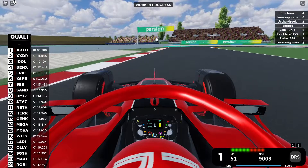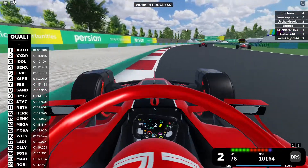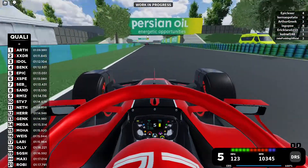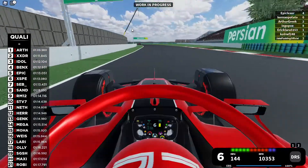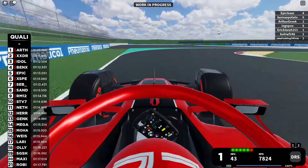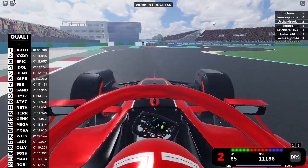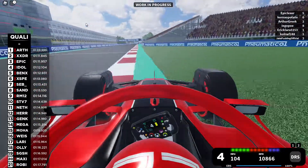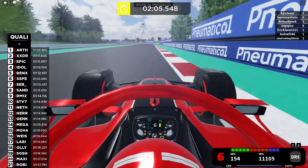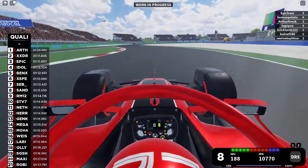Go on the curb and get as wide as possible there, and here as well, to get a good exit because there's a small straight coming up. As mentioned at the beginning, brake at the second tire marker here to get the best exit for the next straight. Don't go on those curbs as they are deadly for your tires and suspension — you will lose lap time. Now let me show you my hot lap.